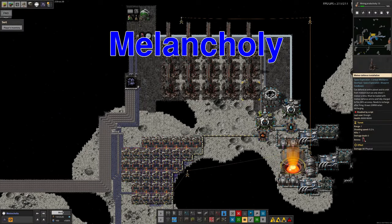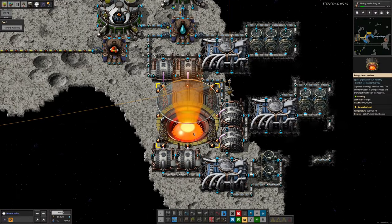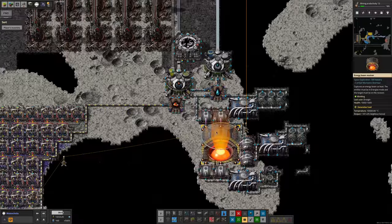The first place we're looking at is the asteroid field of Melancholia. Mike has been out here building things up and gotten to what he calls a proof of concept - everything running on a small scale, just needing to be expanded. He's got power generation with a beam receiver firing in, enough space pipes to finish off the power system, and now has three gigawatts of power available.